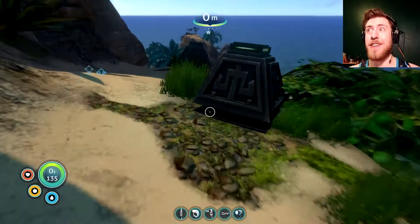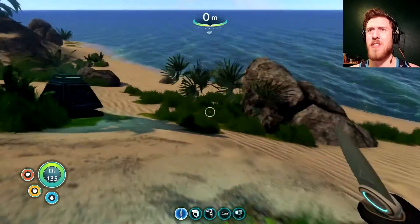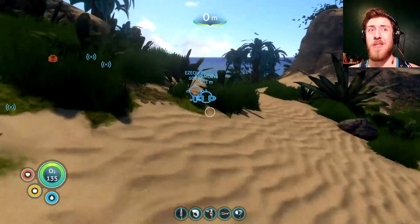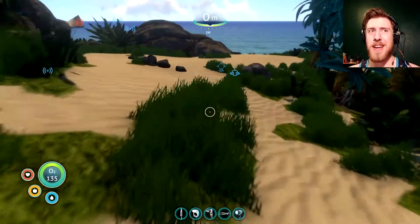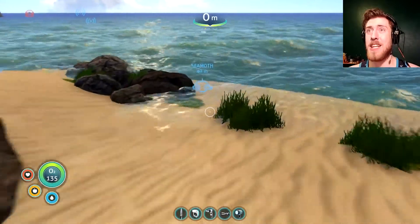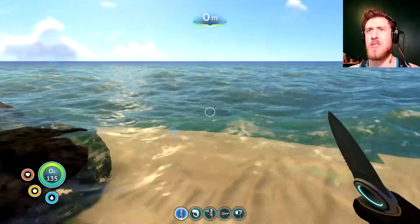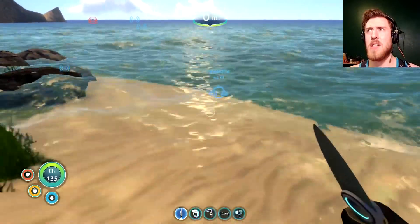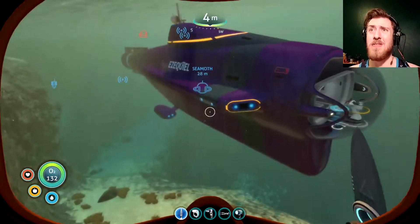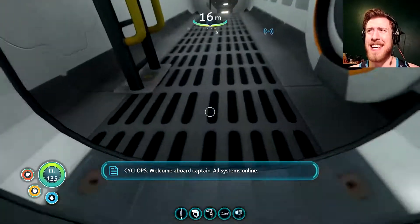I don't think the survival knife actually has durability anymore, which is as it should be in my opinion — it was really annoying to have to rebuild it, especially if you're using it to cut every fourth plant or whatever to replant it and get the seeds. This is much better. I'm glad they kept that in the final release. It looks like the waypoint from those lore entries was the same habitat that was in the Shroom Forest, so I don't have a new one.